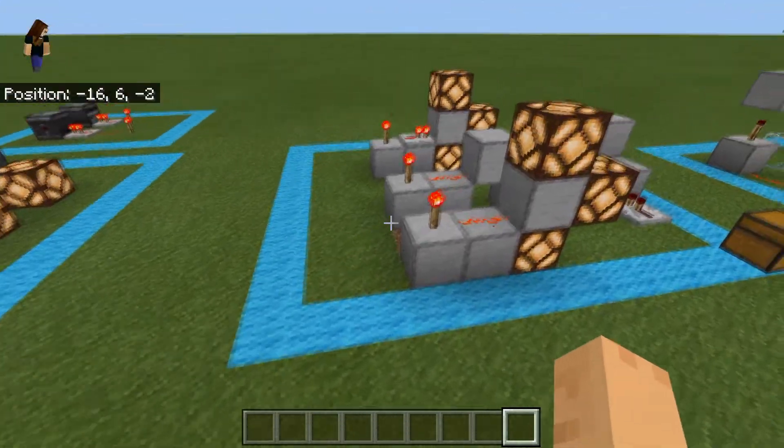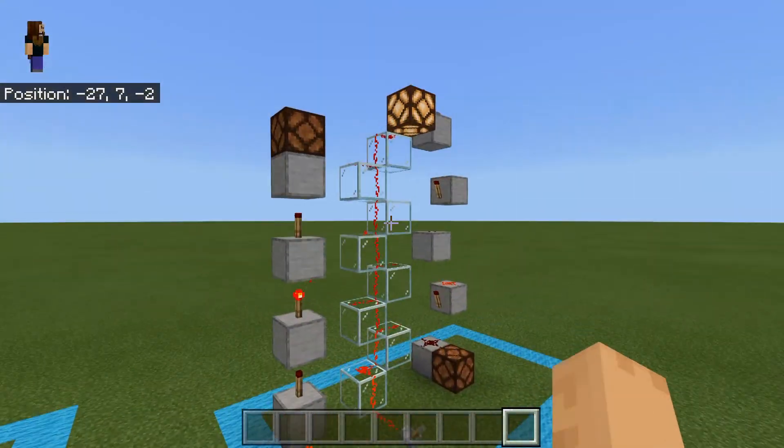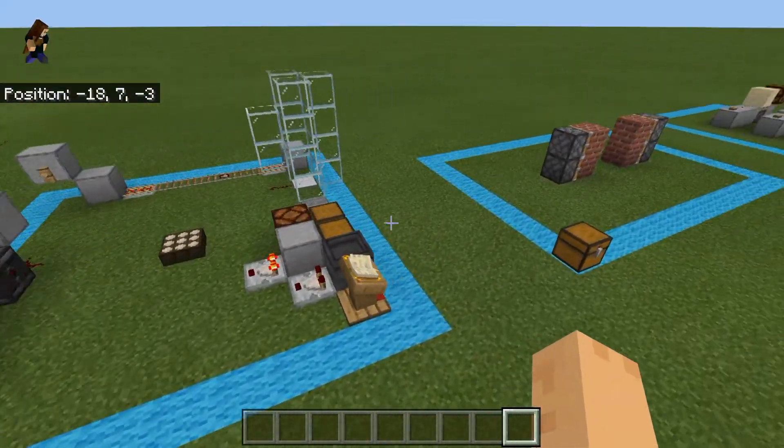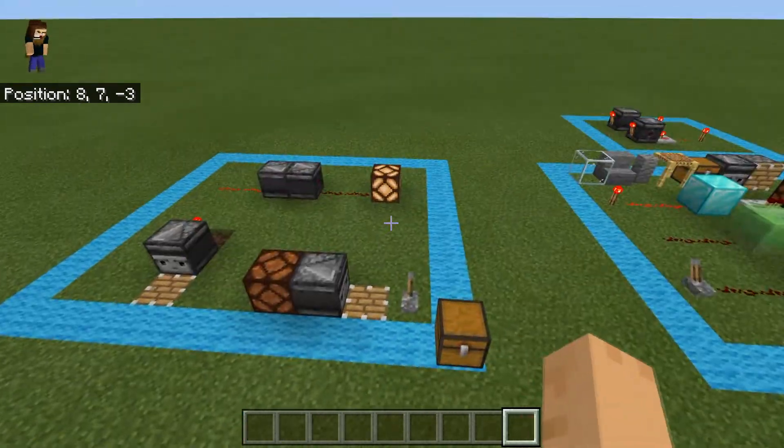We're going to talk about how to create power signals, how to pass them through, how to pass them up, what creates them, how far they can go, how to make a basic piston door, double pulses, things like that.